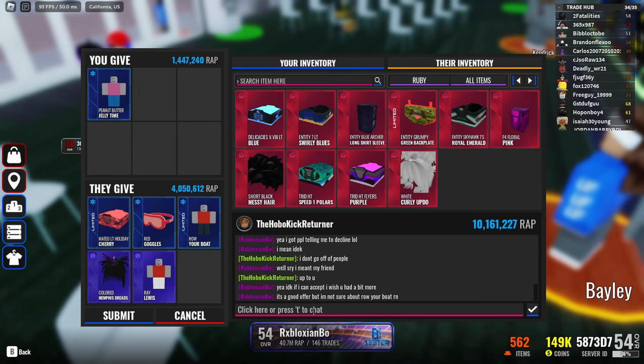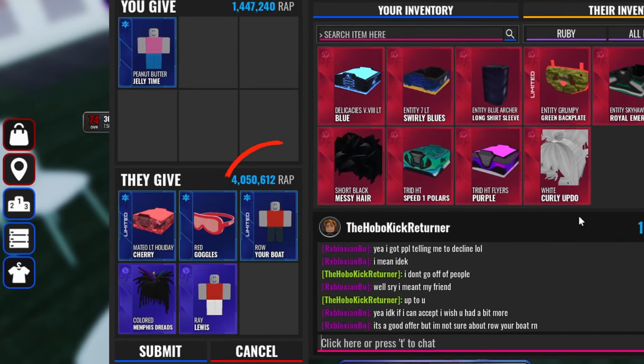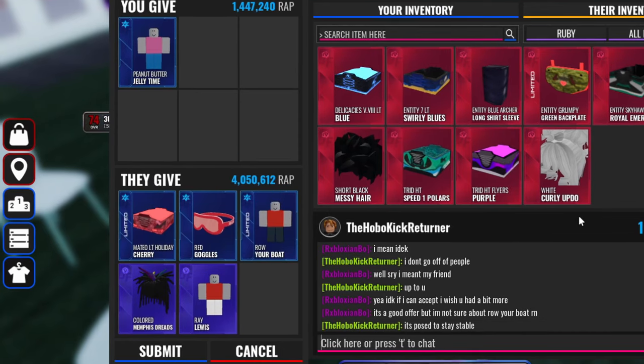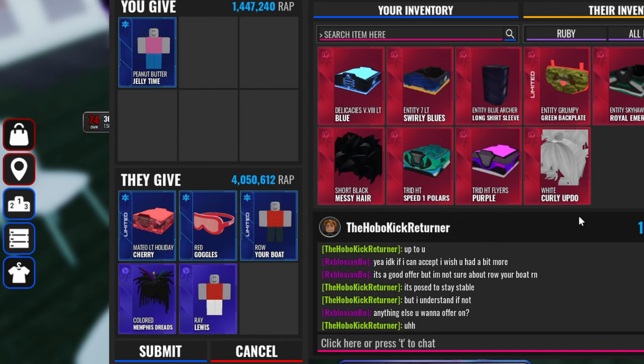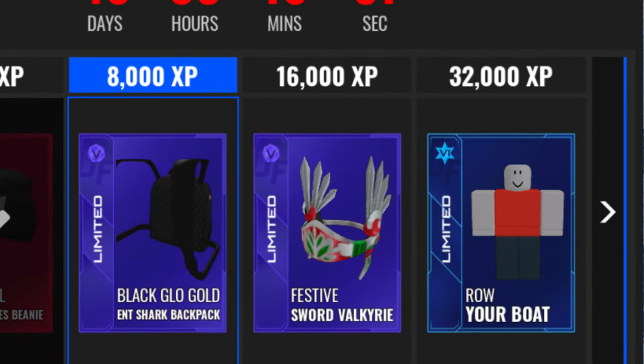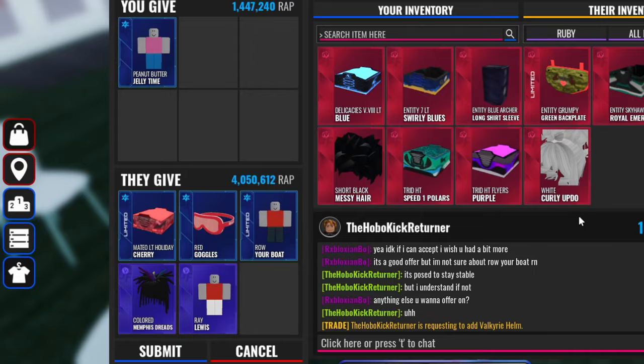Right after I got Peanut Butter Jelly Time, this guy wanted to offer me 4 million RAP for it. I would have accepted if it was better items, but I didn't because red goggles is a good item, but the other items — like the red cleats that are the diamonds — those are in the season pass for this season. That's the only reason why they're worth a lot right now, but as more people get them they will be worth less and less. Same with Row Your Boat, that's also in the crew rewards, and as more people get that it'll go down as well. So that's the only reason why I declined this one.